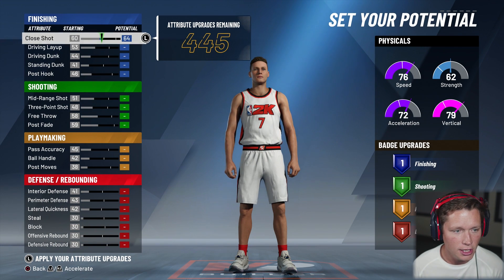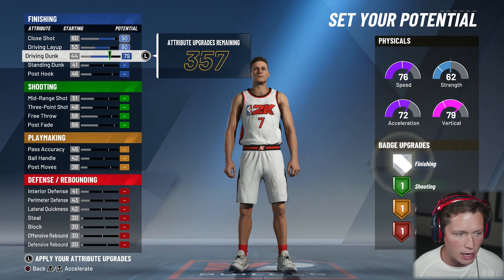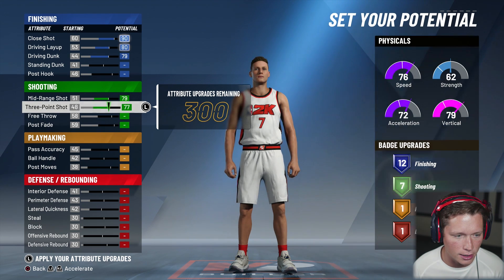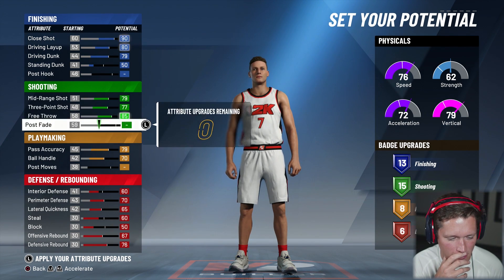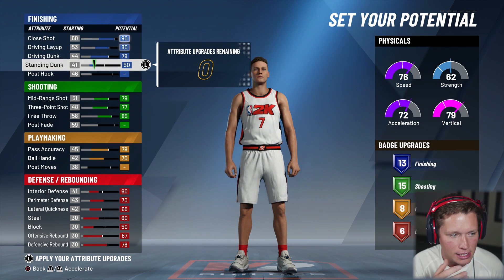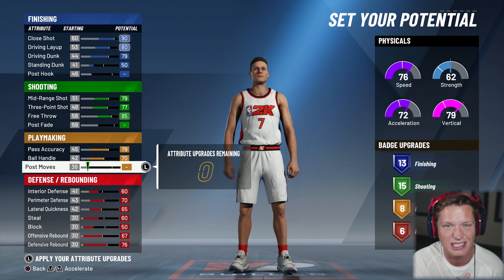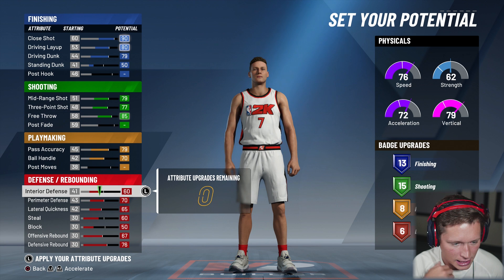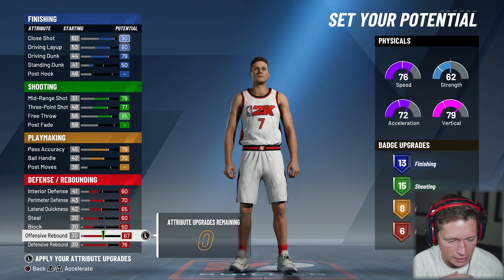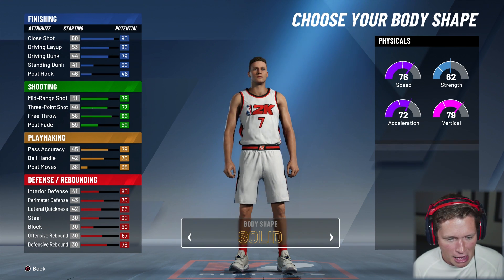Setting our potential now — going for close shot, driving layups, driving dunks all the way up. All of our shooting we're going to put all the way up. It's crazy how many attribute upgrade points they give you because you can almost max out everything. We maxed out all of our shooting and all of our driving. Standing dunk and post hook didn't really get too much love — neither did the post fade or post moves. I'm just not a post player. Interior defense is okay, not great. Maxed out perimeter defense. Stealing and blocking we left a little bit off.